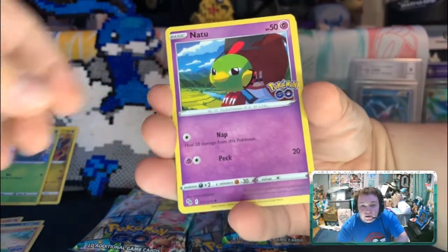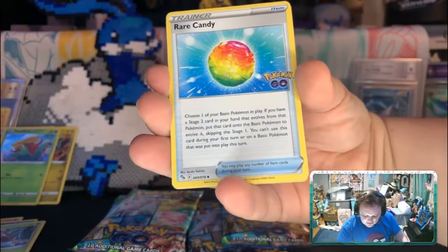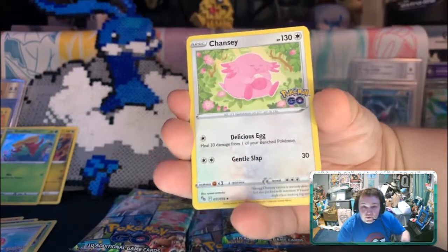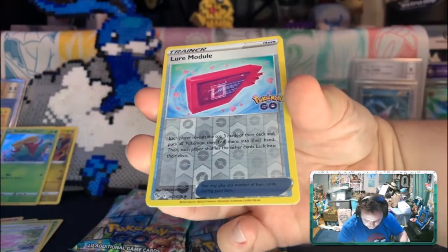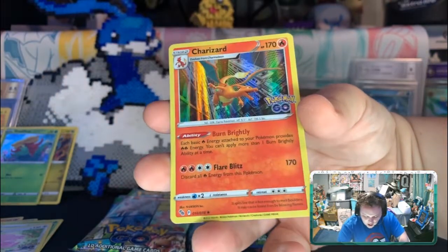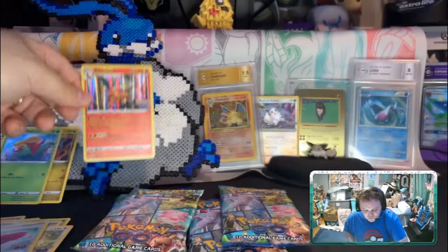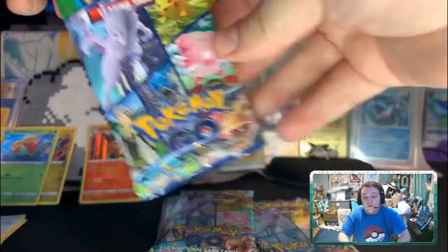There's a lot of good artwork in this set. I think it's a really cute, cool set. We got a Chansey — it's beautiful! We got a Lure Module. Interesting. Wow, and a Charizard to start it off! I'm actually going to hope for the Radiant Charizard — I could use that for my brother's deck. He's going to run a Radiant Charizard build.